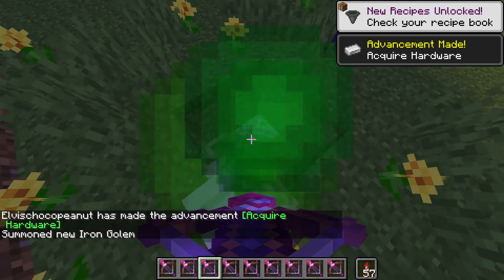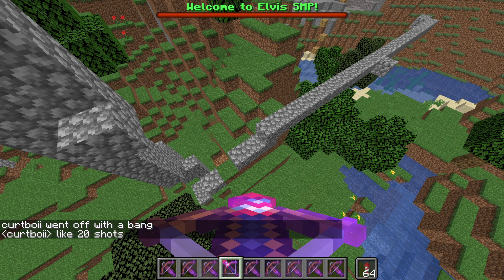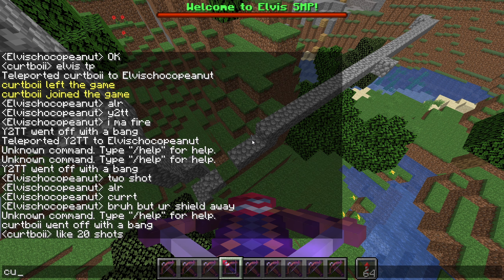Only 7 shots to take out a full netherite player — this is insane. Now let's see this thing against an unarmored person: 14 shots to kill an unarmored player.